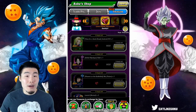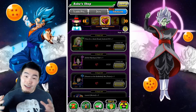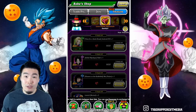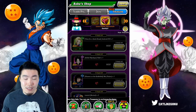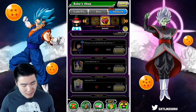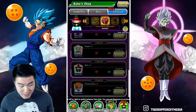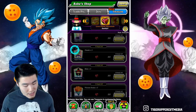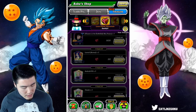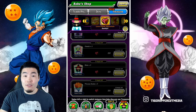Unfortunately all three of these are already rainbowed for me, but if you're missing dupes or don't have these units at all, they're actually really solid, especially for the Peppy Gals team. If you're having trouble beating the Peppy Gals Super Battle Road stage, these three units will help you quite a lot. We also have a few support items here — Princess Snake is really good for Super Battle Road and the Legendary Goku event.